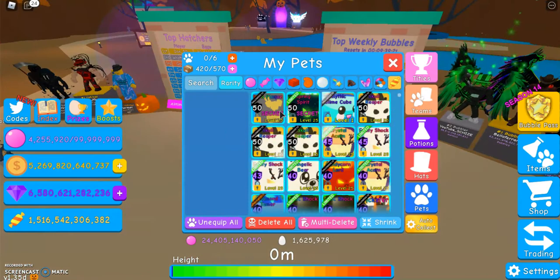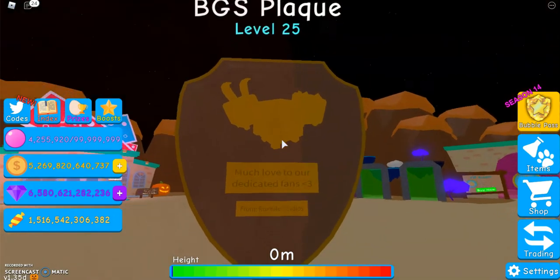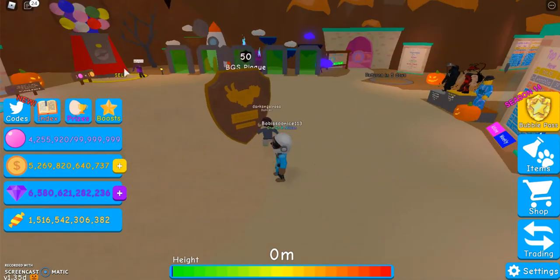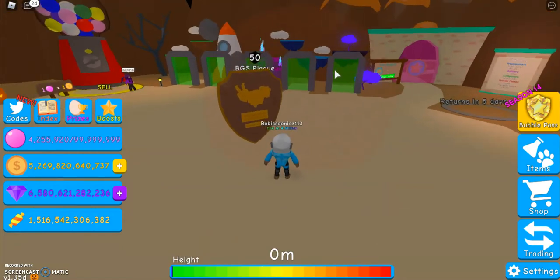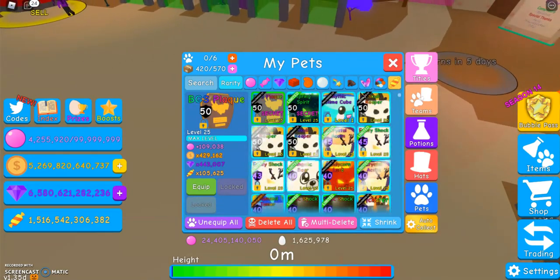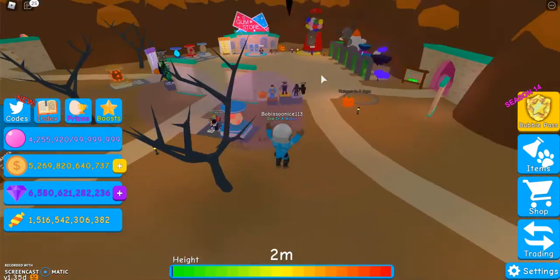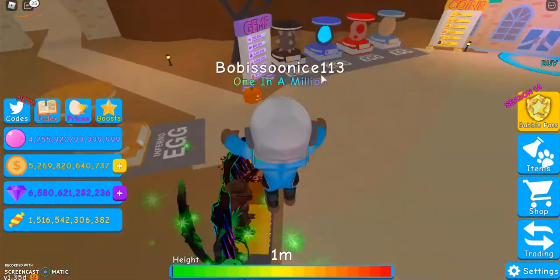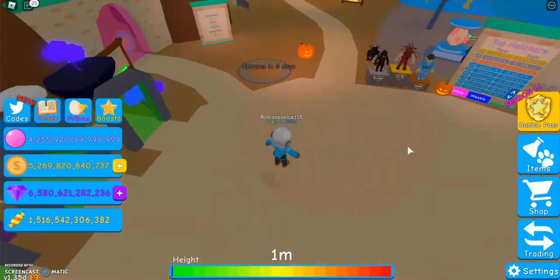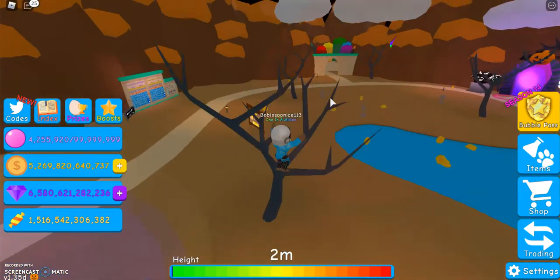But that is the video. Let's take one more look at that BGS plaque — it looks so good. I just love this plaque so much. So basically, what I'm gonna do in my next video is join some different servers and ask on Discord to see what kind of offers I can get for the BGS plaque. Then I'll have a video where I show some of the different Halloween pets, and then a video where I show my inventory. So some trading stuff and showing my inventory — those are my plans for the next couple of videos.